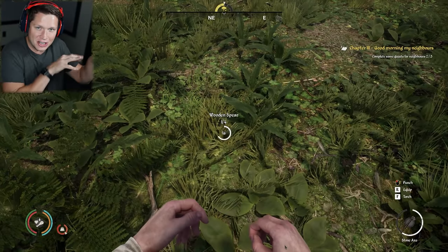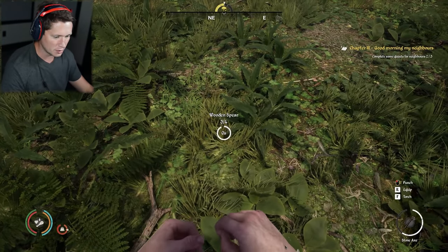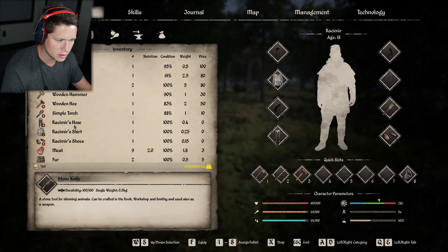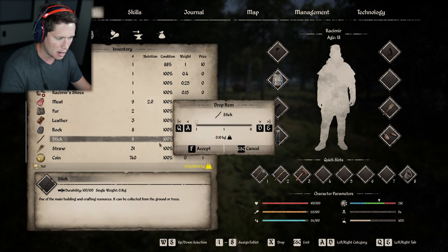Seems like he's got a chill, just taking it easy over there. I don't really like looking at the ground not knowing what he's doing, but hopefully it's going to work out for us. We are a little bit overloaded. Let me check our inventory and see what we could drop. We've got a couple of extra axes, some extra meat, furs, leather, rocks, and sticks that could probably go.